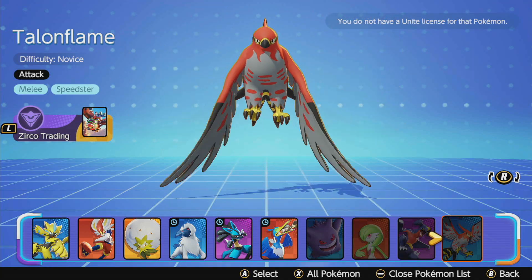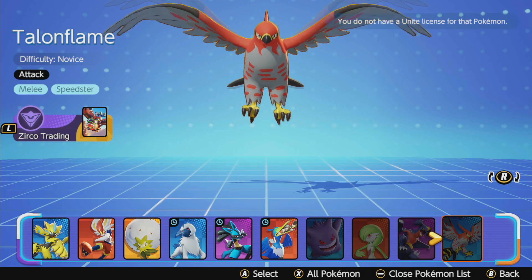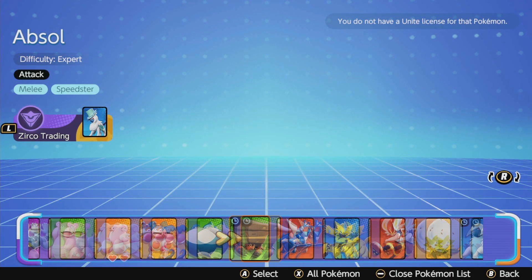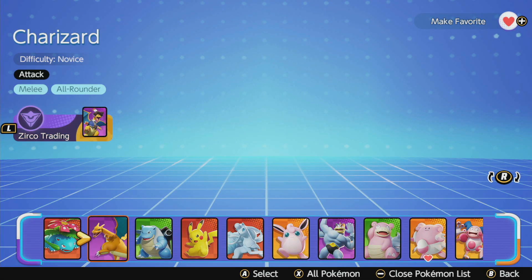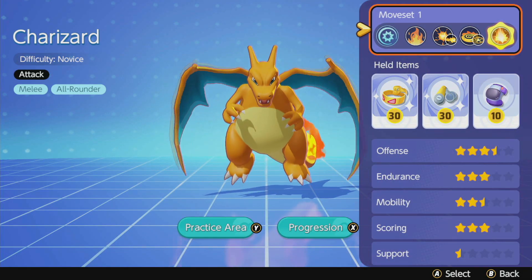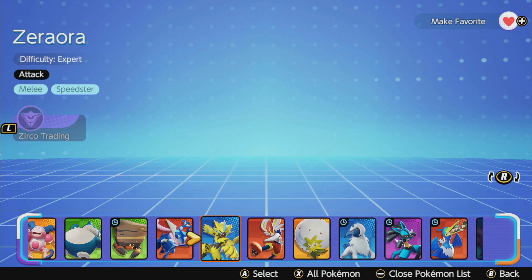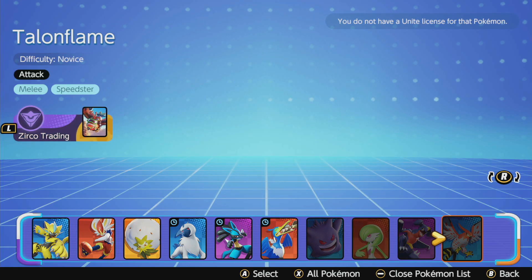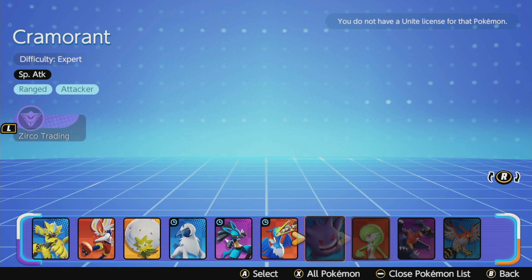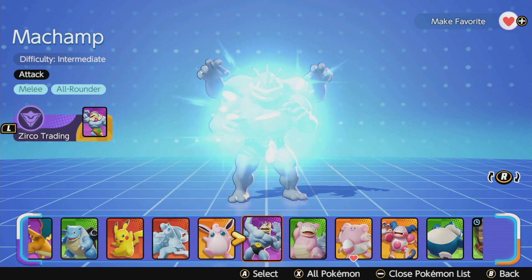And finally, Talonflame would also get a lot of value from it. Basically, if you're a speedster or assassin, this is becoming almost a must for you. If you're a melee all-arounder, you probably get a lot of value from it too. My point being, any of the speedster melees are going to get a lot of value out of this, and I would recommend it for them for sure — except for Gengar. Lucario gets a lot of value, Garchomp gets a lot of value, Snorace gets okay value, Greninja gets okay value, Machamp is pretty decent.